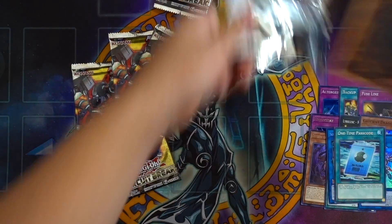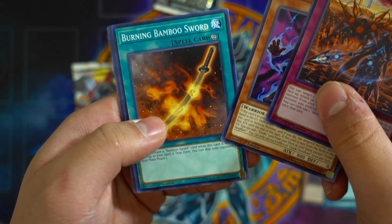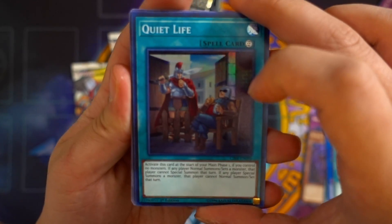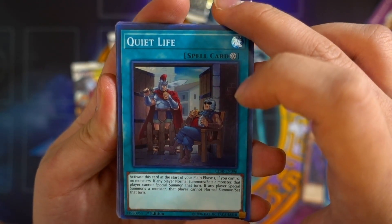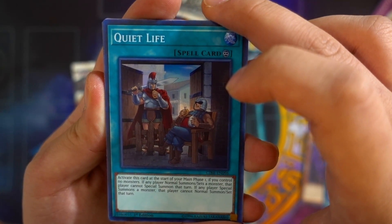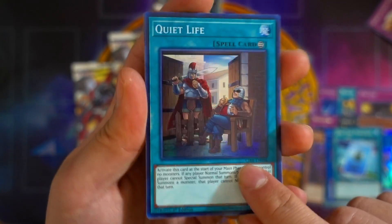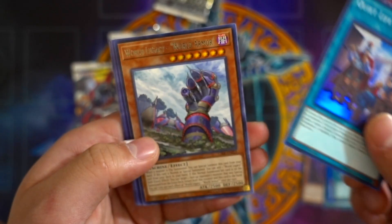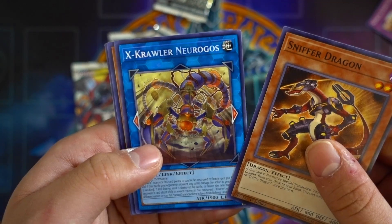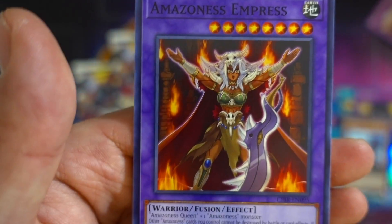Let's go out to the next pack. So far we got one Secret Rare, no Ultra Rares — we're still looking for a Double Helix. Royal Legacy Pawns, Gouki Headbatt, Burning Bamboo Sword, Quiet Life — activate at the start of Main Phase 1 if you control no monsters. If any player Normal Summons or Sets a monster, that player cannot Special Summon that turn. If any player Special Summons, that player cannot Normal Summon or Set that turn. Really good Floodgate card, might see play in the near future. Royal Legacy World Armor, Sniper Dragon, X Crawler Nirogos, Crawler Axon, and Amazoness Empress — card looks pretty hot.